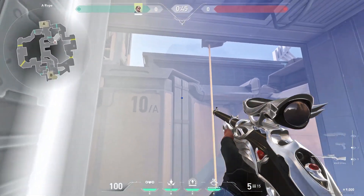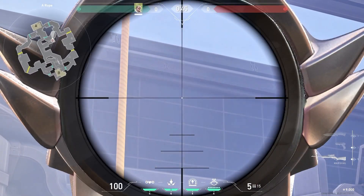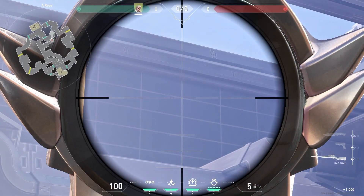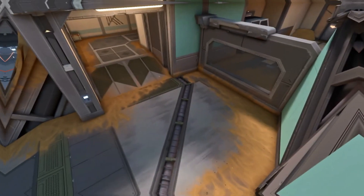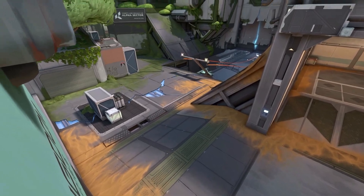Stuck yourself to the barrier, then aim to the third line and do two bars with one bounce. This arrow reveals anyone pushing A and some of spawn.